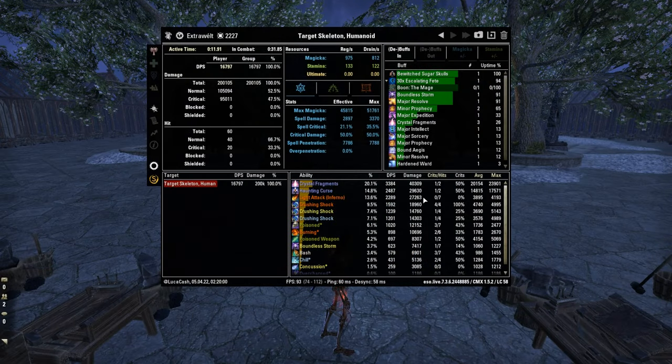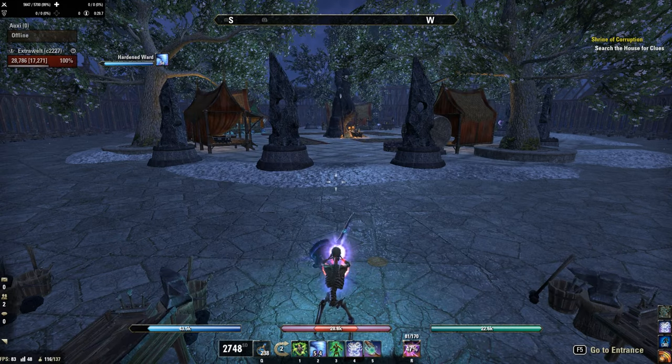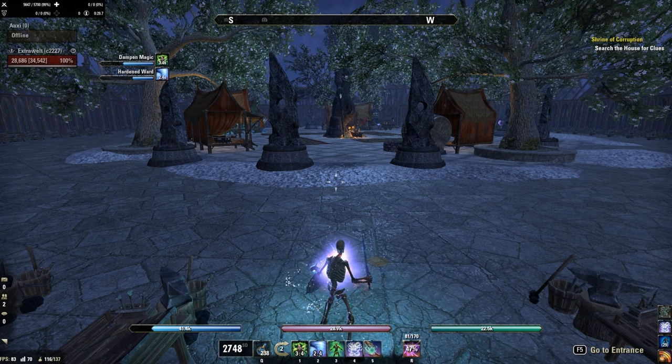Closer look at the full buffed stats with 30 Death Dealer procs: over 51k max magicka, over 3k spell damage — it's not a lot, 3.3k — but don't worry about damage, Draugr will do the rest. 35% spell crit, 50% crit damage, almost 8k penetration. Max stamina 22k with Warrior mundus. HP almost 29k, with almost 20k physical and almost 24k spell resistance. Crit resistance almost 2k. Shield size 34.5k — pretty high.